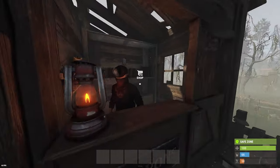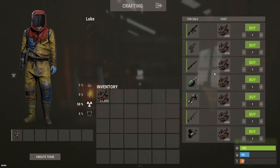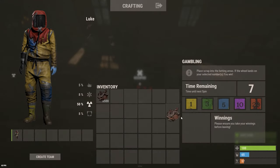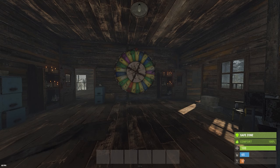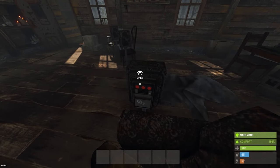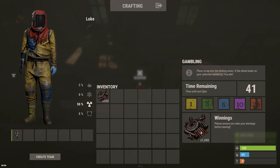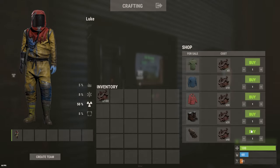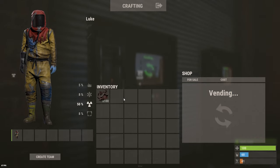Tip 34: Bandit Camp sells a lot of useful items including very high tier weapons. Note that you can also gamble your scrap in the main lounge — not that I'd advise it, but you might score some lucky spins every now and then. So it could be worth settling next to a Bandit Camp.